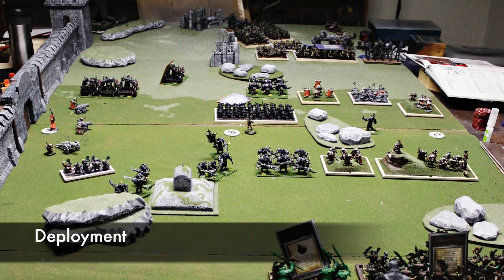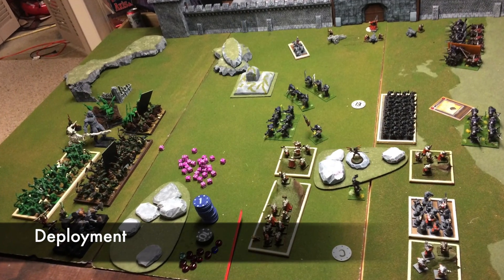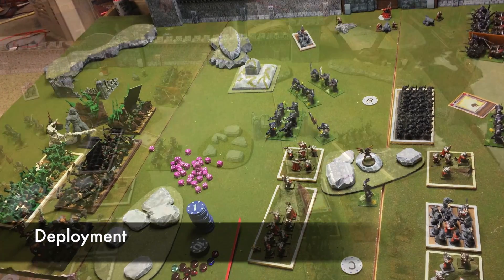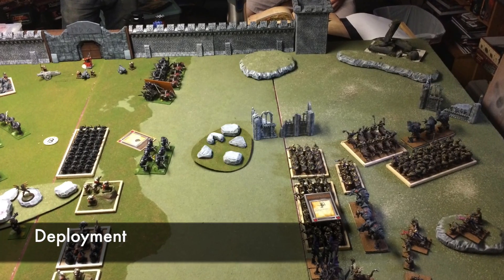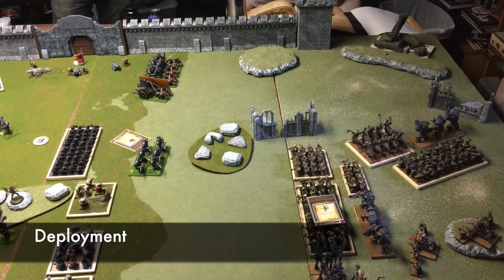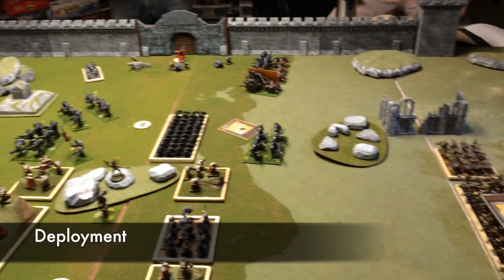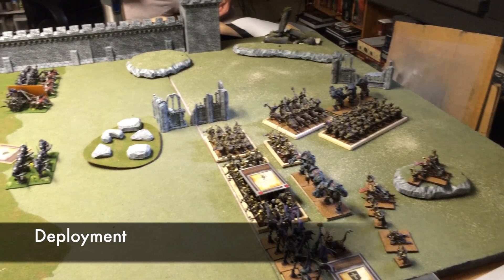The scenario rules are simple. We nominated a Dwarven model that had to be placed four turns worth of movement away from the city's gate. If he reached the gate by turn four, he can knock the gate to end the scenario with his safe retreat. If no one answered his knock, the game would continue on for another turn. The deployment had the defenders holding the middle of the board while the attackers came in from the left and right corners of the board, opposite of the city Thras.